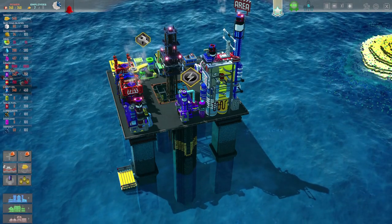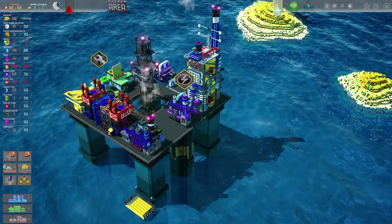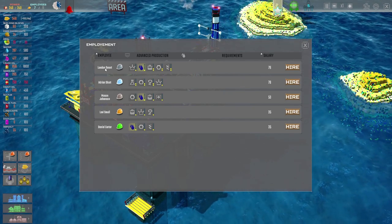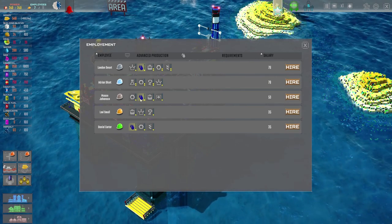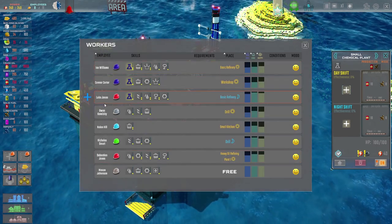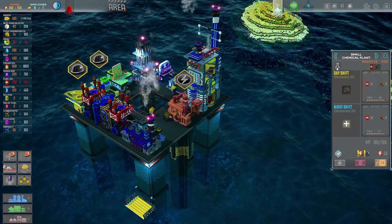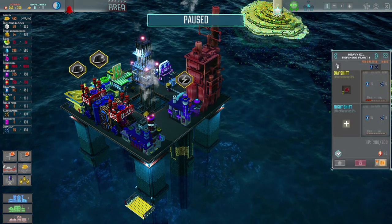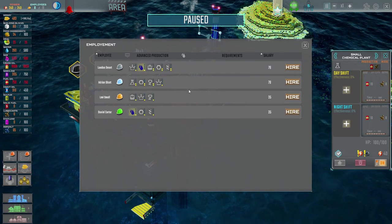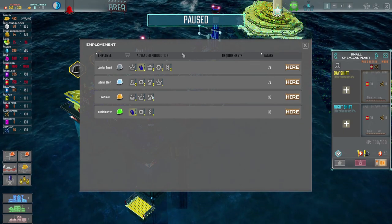Let's get ourselves another employee to go and work in there. The power does seem to think it has no power - I don't know why it would think that. There's not that many people that are good at the chemical stuff. Mason Johansson, you can come along here and go into there on the day shift. Oh, you're terrible at doing that stuff here. That'll do. Wait - I've hired somebody who's not very good. We'll have somebody else in because we can put him into another job. Is anybody good at chemicals? Adrian. Adrian's brilliant at it.